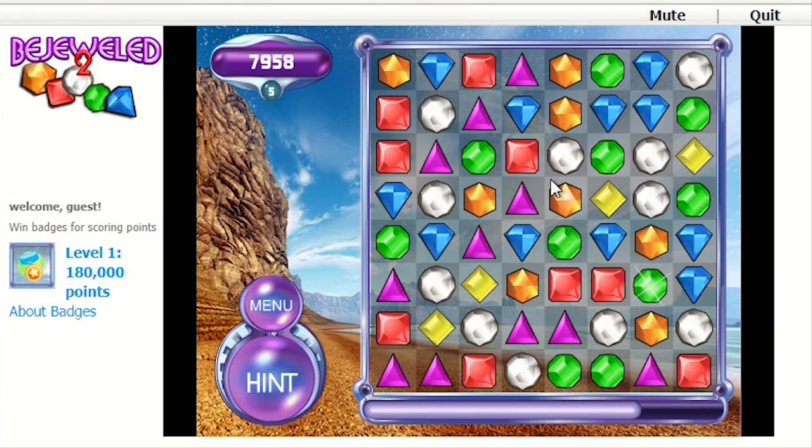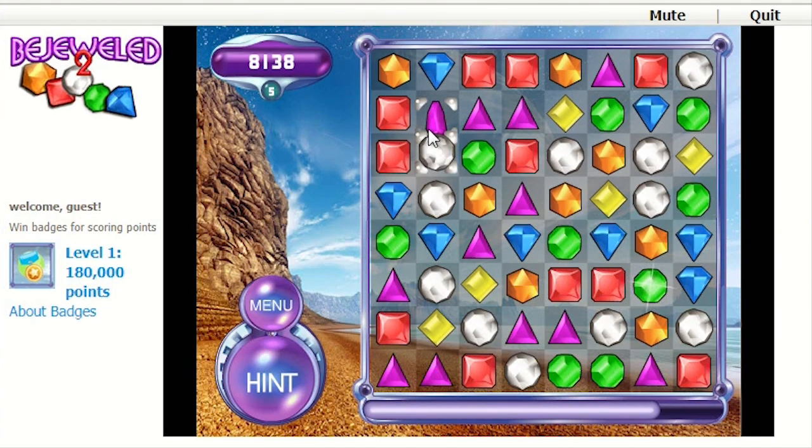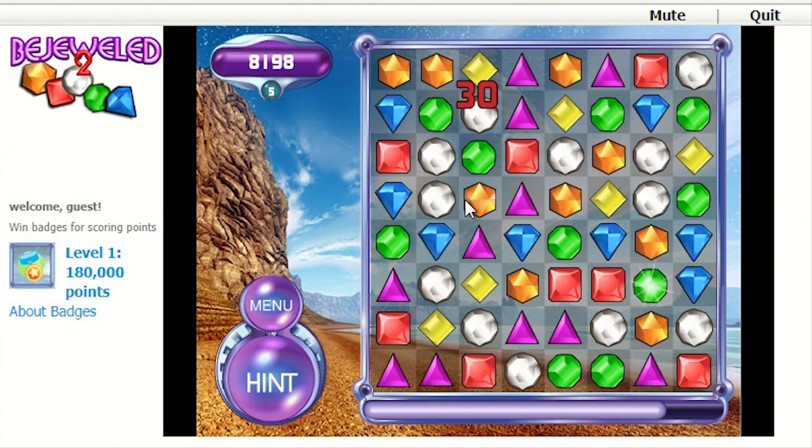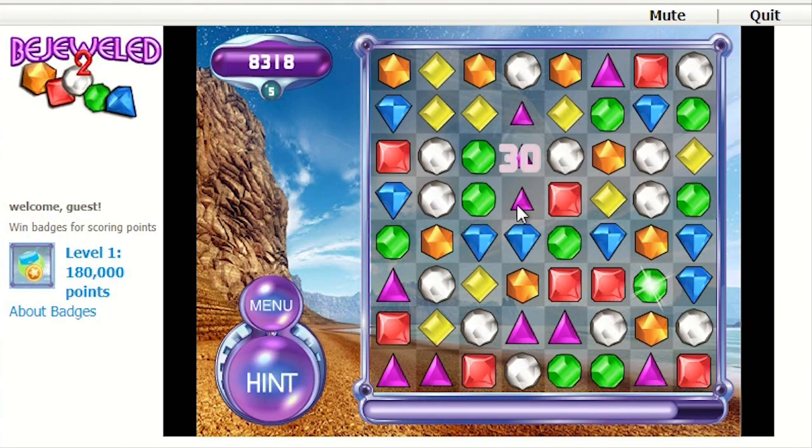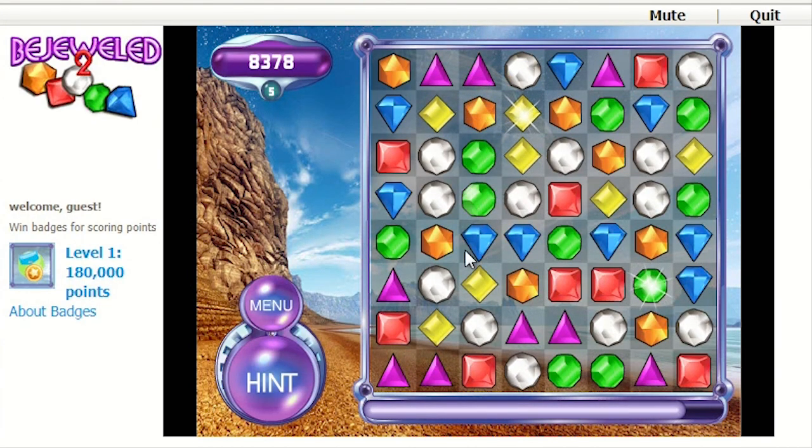Anyway, diamonds have been disappearing and things have been exploding — what else is there to say about Bejeweled? We spent like 40 minutes talking about Lumines last week. I use a randomizer to help pick what games I'm going to play from the book to keep it fresh, and this one came up. I thought it actually does make sense to play it right after Lumines — maybe everyone will be in puzzle-comparative mode. I can't even judge if I'm making good or poor moves in Bejeweled here.